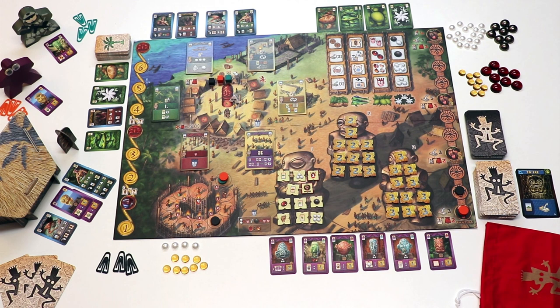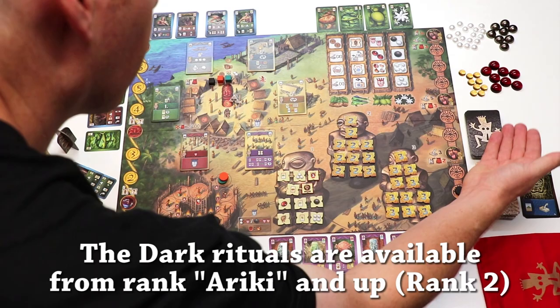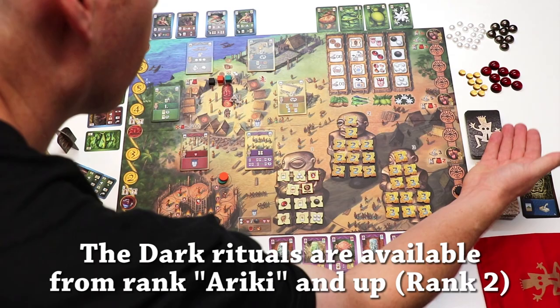The second step is you can buy another ritual card. It will cost you three mana, which you put into the ritual bag, and you'll get an amount of ritual cards depending on your ranking. You may again choose from light or dark rituals. Dark rituals are very pricey, but you pick one and the rest are discarded. Everybody may do this.